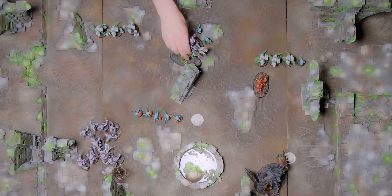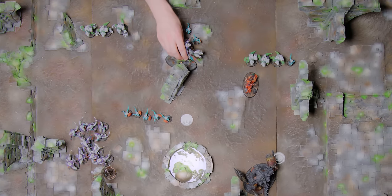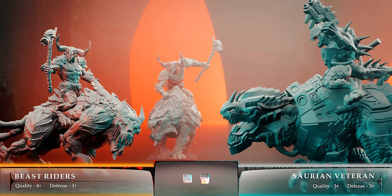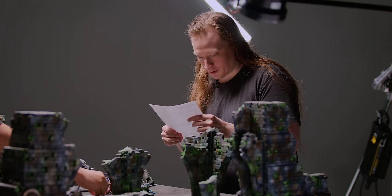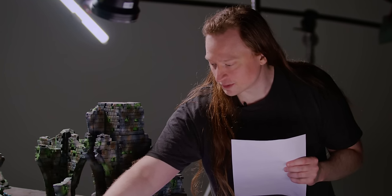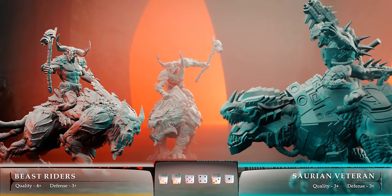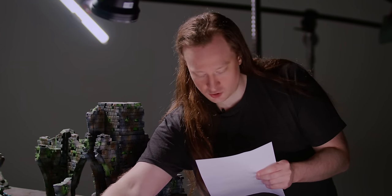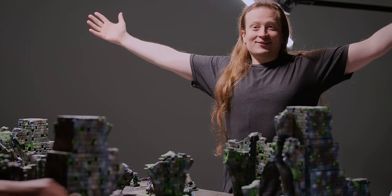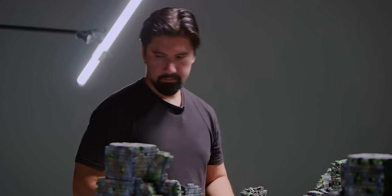The last unactivated unit is the Saurian veteran on Tyrannosaur. He charges through the terrain — it fits. With a power spear giving impact two hits at AP-1, defense three gives one wound through. The Tyrannosaur then uses crushing jaws — six attacks at quality three-plus, AP-2. Five attacks go through; Brent needs sixes and gets two. The target is still dead. End of turn one, finishing with the crushing jaws.